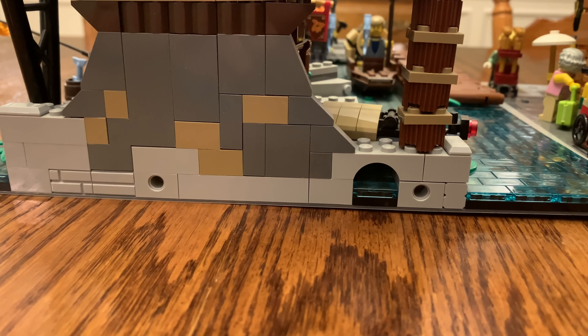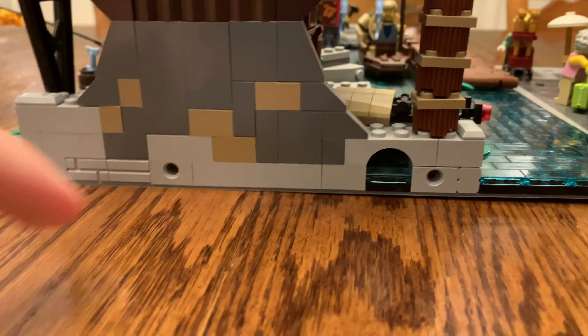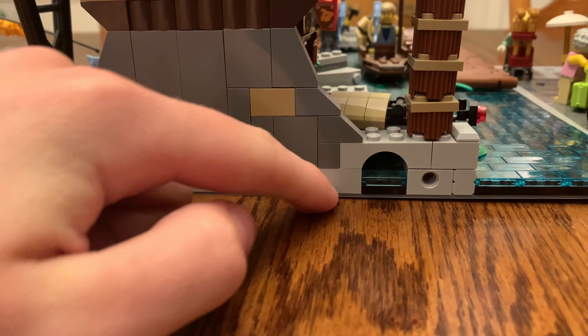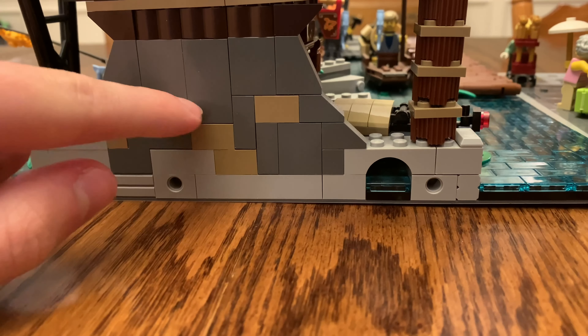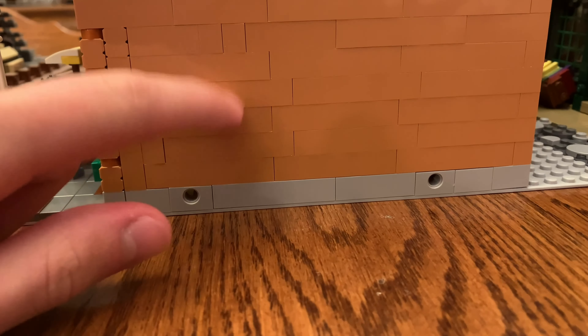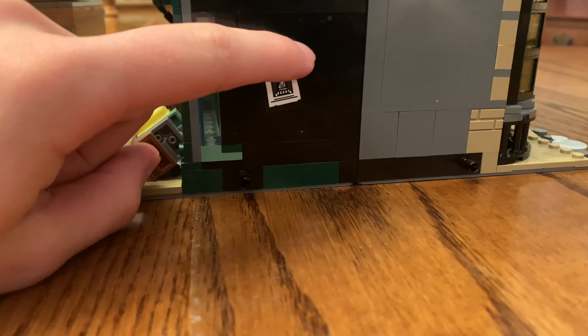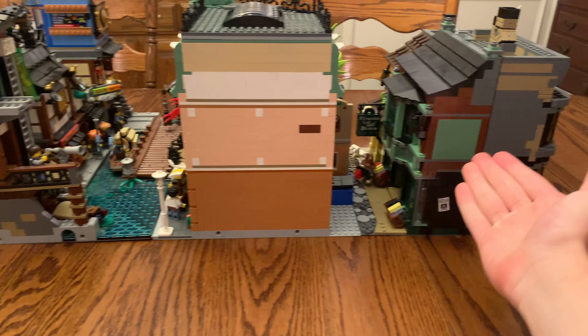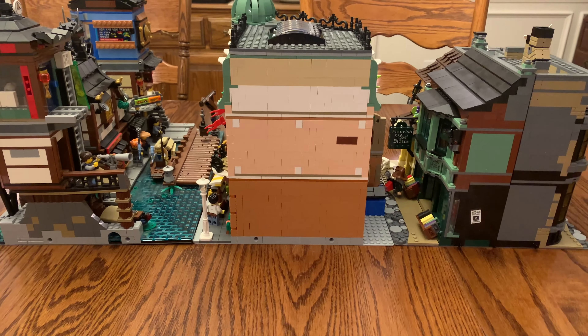One thing that I found interesting is that those two 1x2 bricks with Technic pin holes are actually 10 studs wide. As you can see from Ninjago City, a Creator Expert building, and a Diagon Alley building. And I think all of these actually sit on those 32x32 base plates.